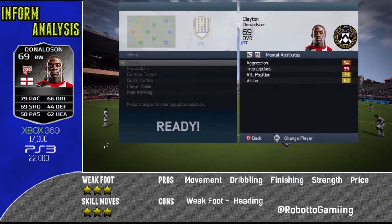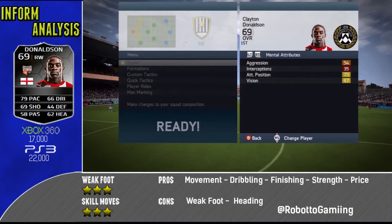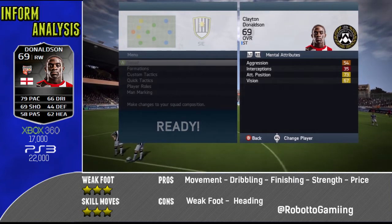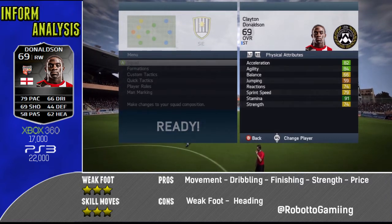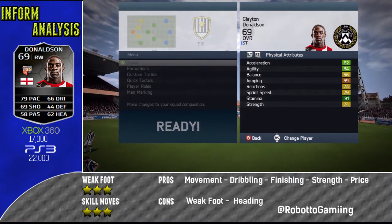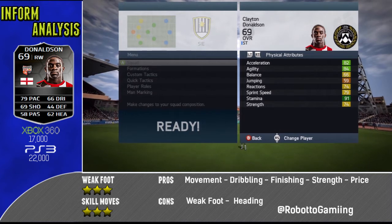Now onto his mental attributes: aggression of 54, interceptions a lousy 35, attacking position of 73 and vision of 67 — not too bad for a silver card. His main things are his physical attributes: 82 acceleration, 84 agility, which are the two standouts. He also has 74 strength, which I'll tell you right now he plays well above, and 74 reactions as well as 66 balance.